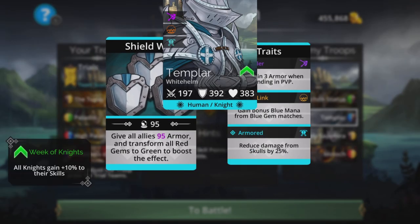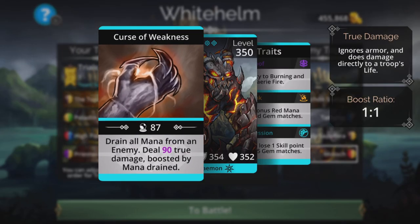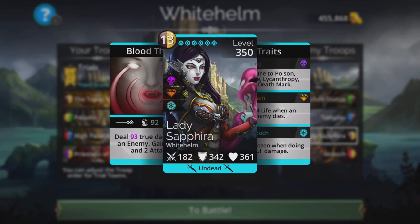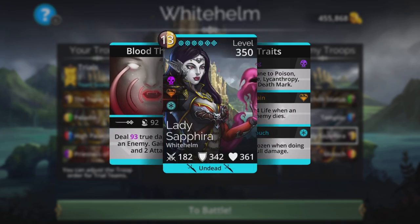The only way you would change the kill order and get rid of Archon Statue first is if you're in pretty bad shape with your team and you want to just stop the enemy dealing any sort of damage whatsoever, because this troop does do damage. Templar does not — it just boosts up the team. The reason why you want to do it in reverse order is Moloch drains all mana from an enemy, which is annoying, then deals a decent amount of true damage boosted by mana drained at a one-to-one ratio. So if you had 15 mana stored, you're going to get like 105 true damage. Lady Sephira will be next — a really high amount of true damage, gains 4 life and attack when she does that.